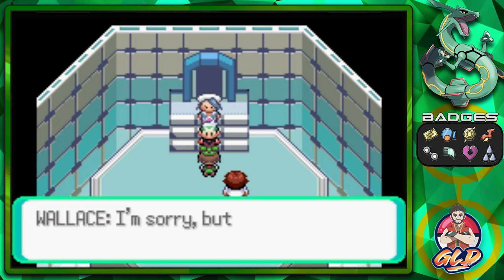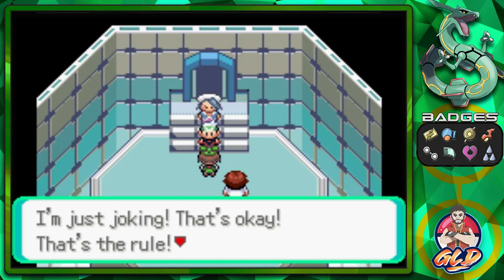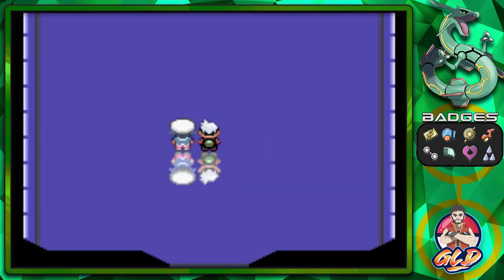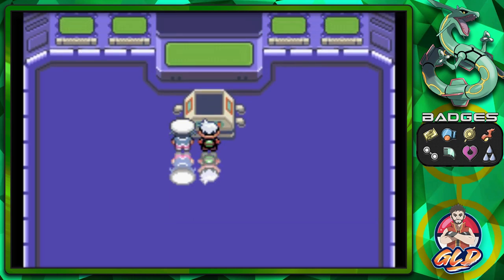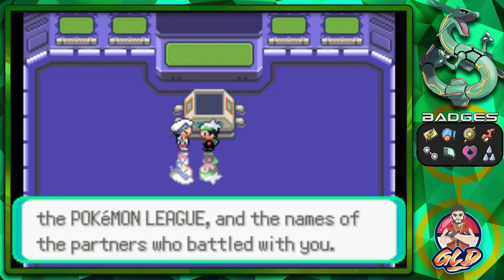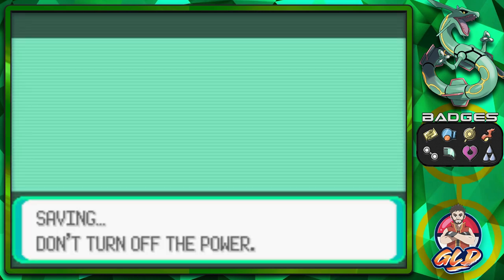Professor Birch says from here on only Champions may enter — May has to wait outside. Just kidding! Draven, congratulations! We enter the Hall of Fame — where records are kept of Pokemon who prevailed through harsh battles. Champions are honored here. Let's record our name and the names of our partners — and there we go! We are now forever Champions of the Hoenn region!